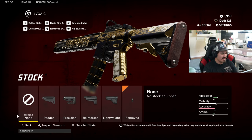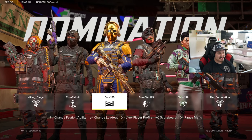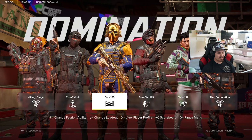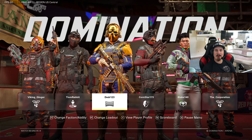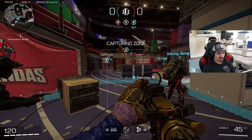I also run the remove stock for that 20% increase to sprint-to-shoot time. This gun already has pretty good movement — I think it's the fastest AR in the game — so with that extra boost it almost feels like a submachine gun. It's kind of crazy that it's classified as an AR. That's my build on the LVOAC. Let me know what you guys think in the comments below. Let's get into some gameplay — look how sick this gun looks on this character. This map should be pretty good for this gun.